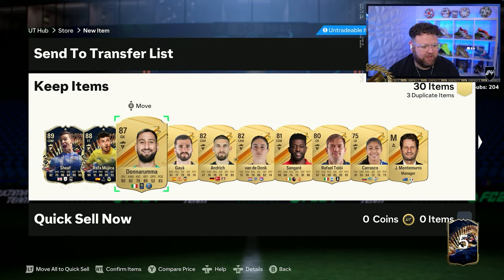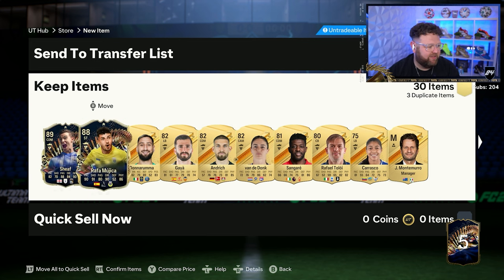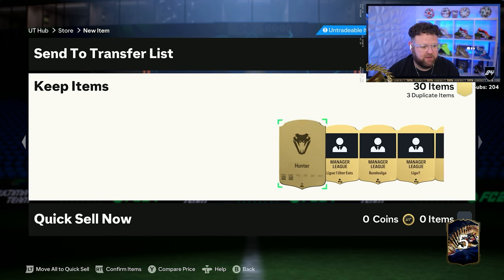How are we doing that then? And a walkout Donnarumma in there - go on, I'll take that. I'm still yet to have packed a triple play style one though. Sheath and Rafa have got two play styles each. Go on, be a third one in the dupes. Nah.